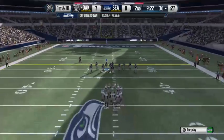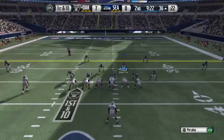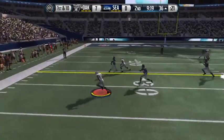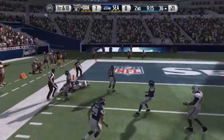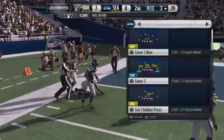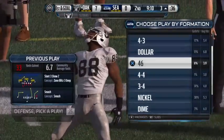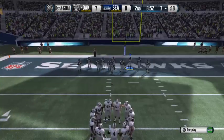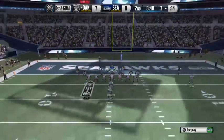Really good field position here to start this drive. First down and ten. Pulls it in. Good piece of tackling. Just move the chains — that's what they did with that throw and catch. It also gives them a chance for three more downs. The Raiders won in a runaway last week, and now they're going to try to win one that's going to come down to the wire.